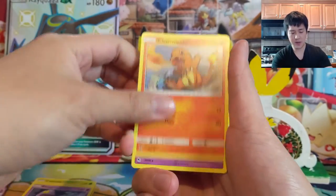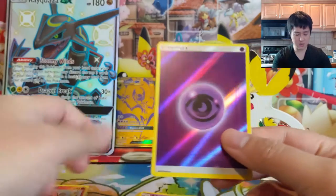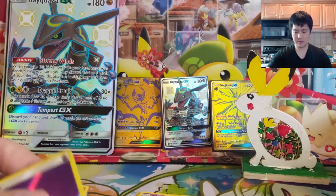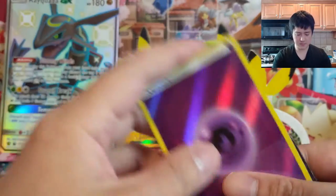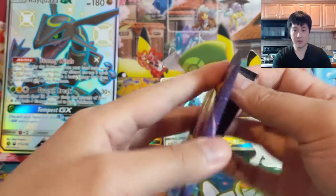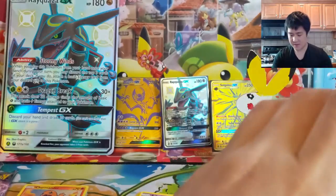Pack three: Jigglypuff, Caterpie, Eevee, Charmander, and an Arbok — not doing so hot on the rare slot — but we did get a reverse-holo energy. Only three packs left; going from ten packs to seven is significant, but I think we can still get there.